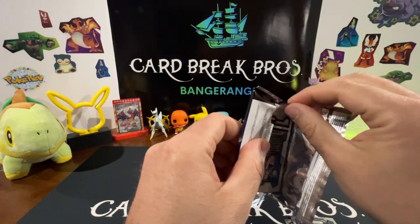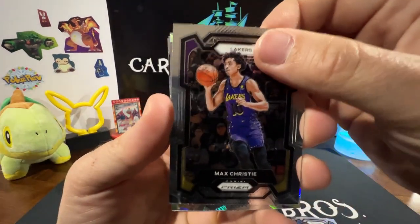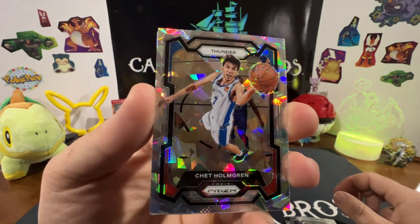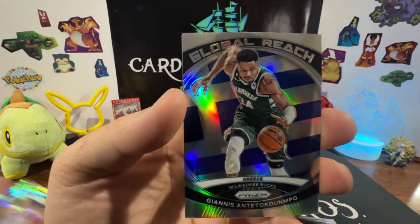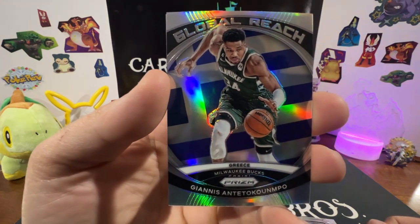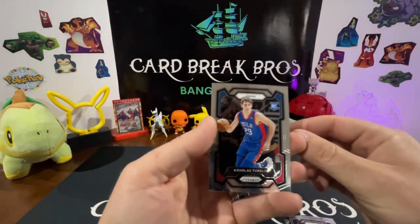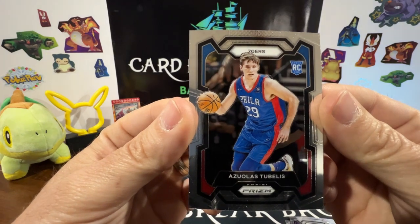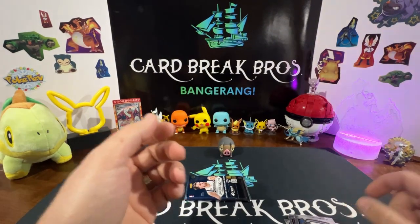Max Christie — there's another one. Oh, Global Reach Giannis Antetokounmpo — can't say that, but there you go. It's a really neat card. And then we have Azules to Bellius — again, sorry about the names guys.